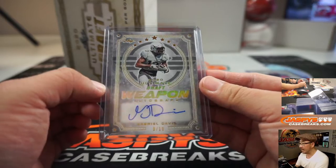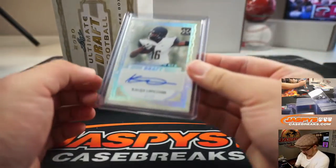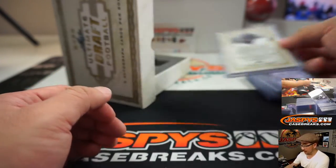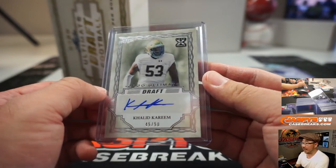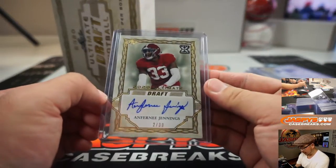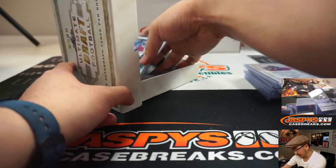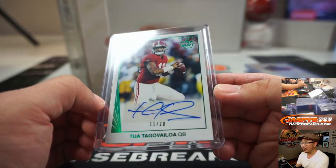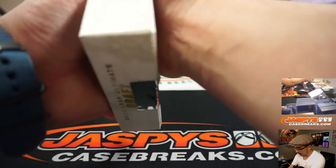We've got Gabriel Davis, 9 out of 10. We've got Kalijah Lipscomb, 1 out of 15. We've got Khalid Kareem, 45 out of 50. We've got Anfernee Jennings, 2 out of 30. And then the last one here is Tua Tagovailoa, 11 out of 20. I've heard of him — he's pretty good. All right, so let's pause the video.